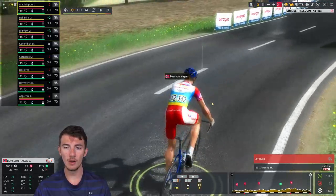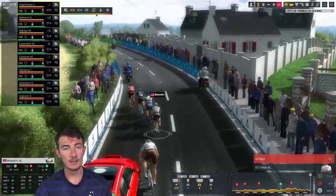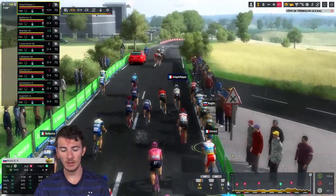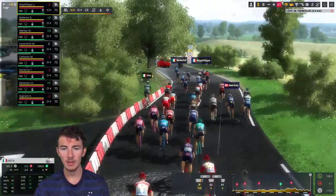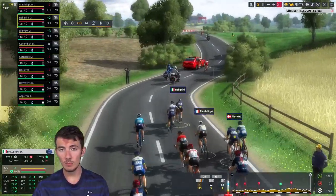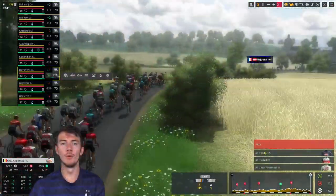We can also see the new kits of some teams — for example Total Direct Energy, now Total Energy, represented by Edvald Boasson Hagen. There are also a few new kits that haven't been added yet because they haven't been made — that's the case for example of the Qhubeka NextHash team. You can see the new kits for Jumbo-Visma — I've put them in the game. Here's the Bora kit for Daniel Oss. As soon as new kits are released they will be in the save, and I'll make a video later on how to have those new kits in your game for a more realistic experience.